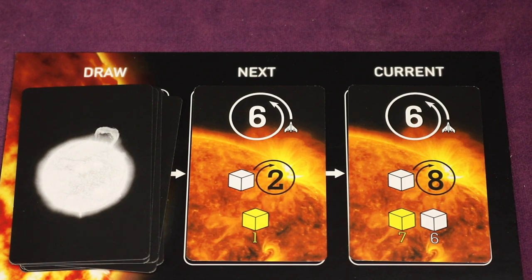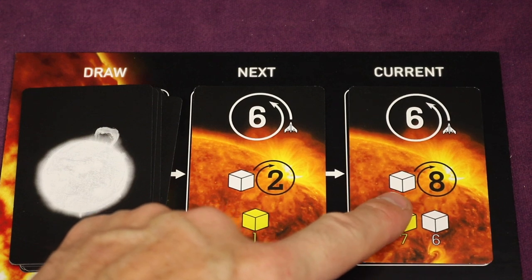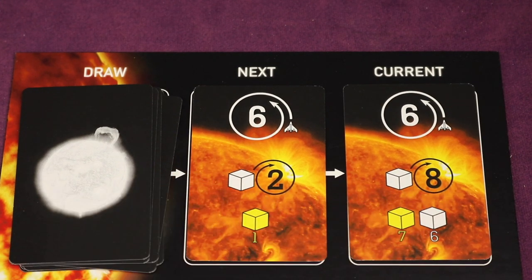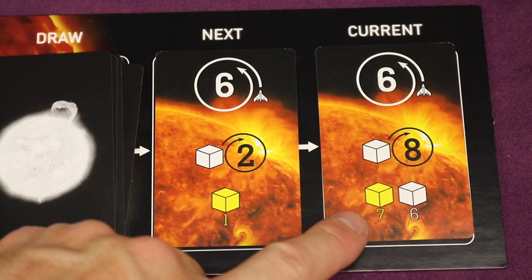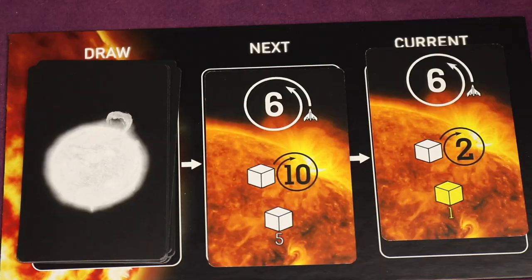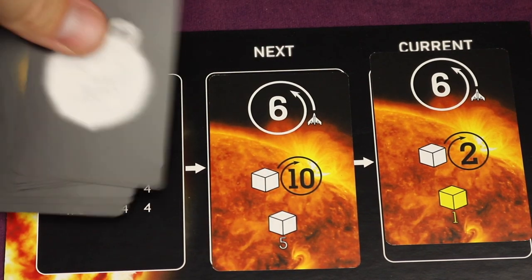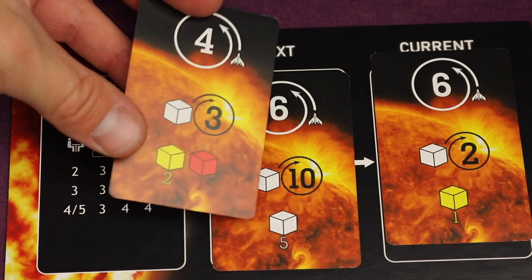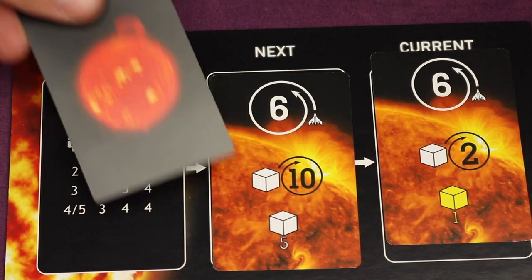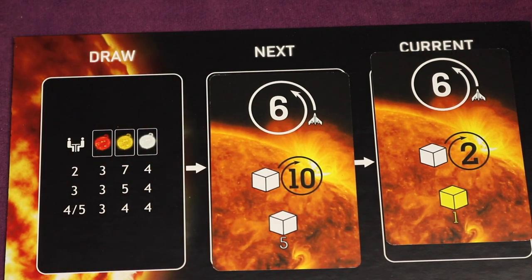Now everyone's taken their turn and we go to the star action. We look at the card: a clear energy burst gets ejected and goes to spot eight, a yellow one goes to seven, and another clear one to six. The card for the current round gets discarded and we flip to the next. There are a certain number of cards of each color depending on player count. You get to the yellow ones, then the red ones start coming out. Towards the end you'll have lots of yellows and reds — the game picks up steam as it goes on.